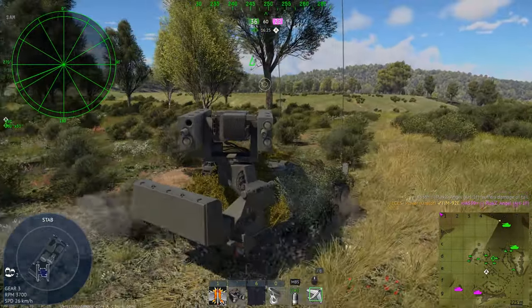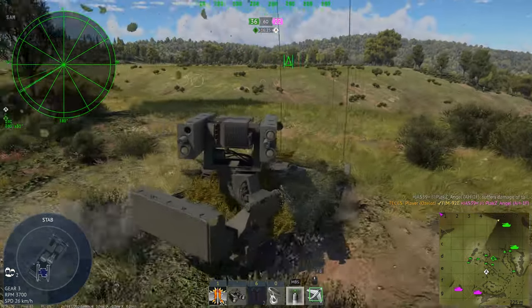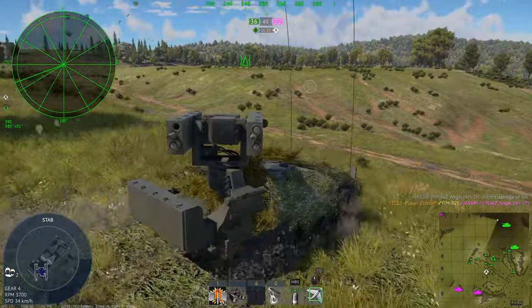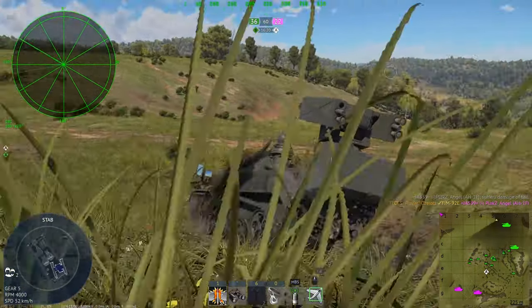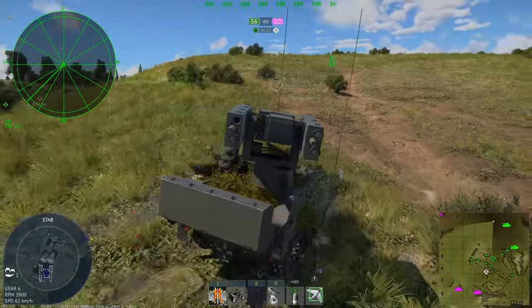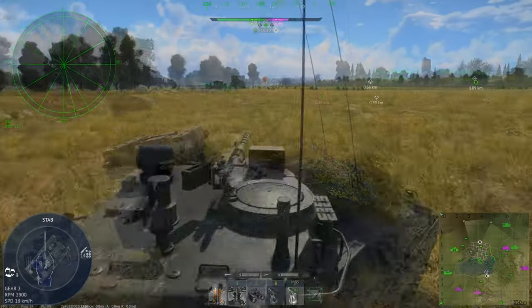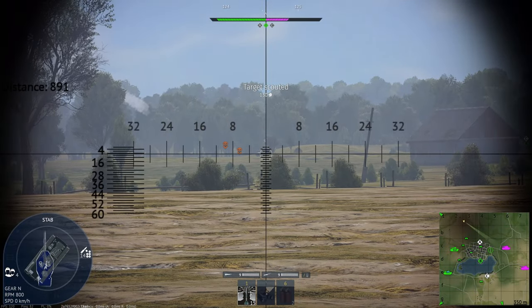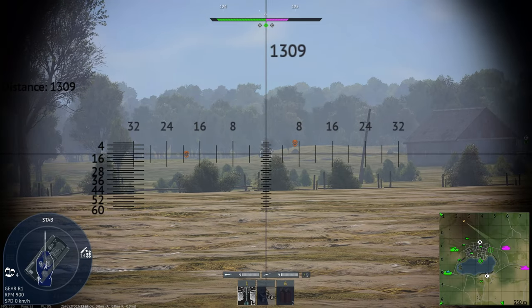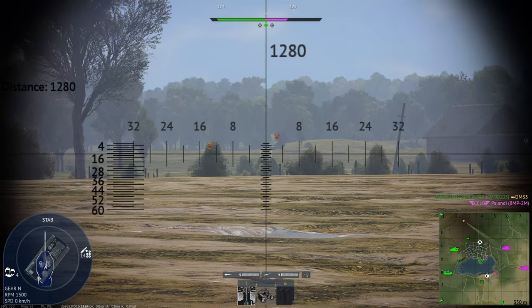There is still an issue in ground where the reload mechanic for smoke grenades doesn't show properly, which is frustrating. There's also a recon plane issue — the Italian reconnaissance plane works fine while directing it, but the moment you switch back to your ship, it literally just goes straight up into the air and then plonks into the sea. Whoever's flying that one is not really interested in survival.